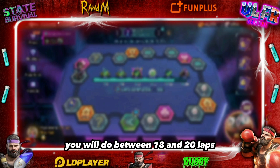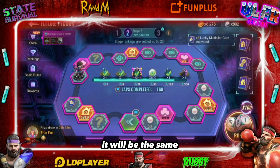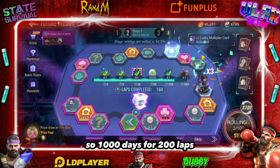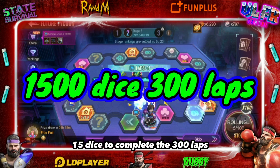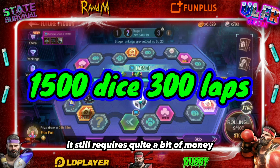For 20 laps you see the ratio remains the same — you'll do between 18 and 20 laps per 100 dice. So that means 1000 dice for 200 laps, and 1500 dice to complete the 300 laps. It still requires quite a bit of investment, and I think stage three will demand even more.